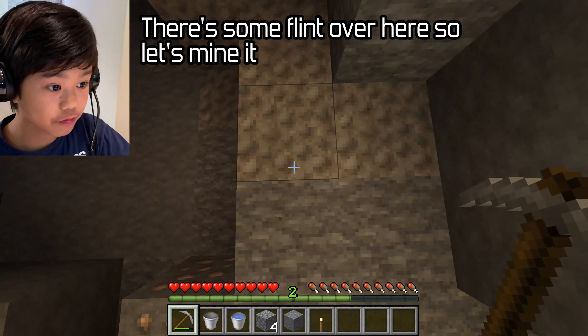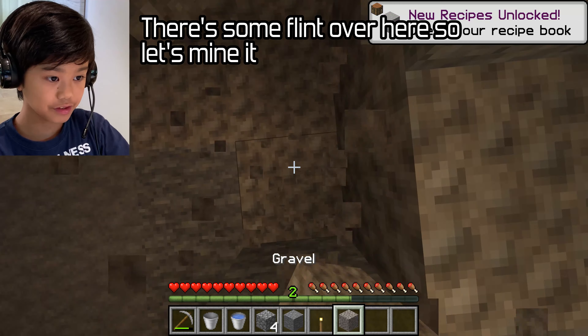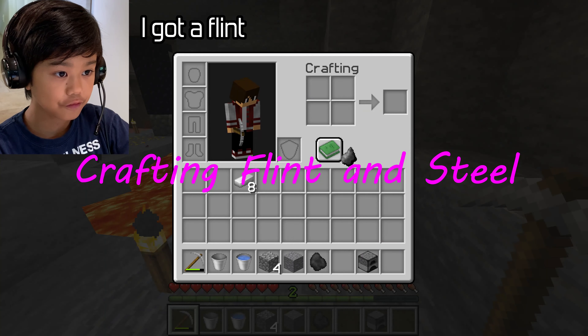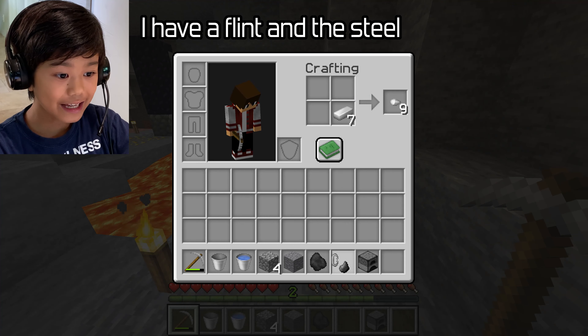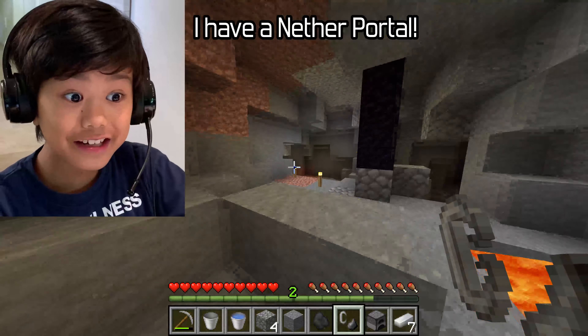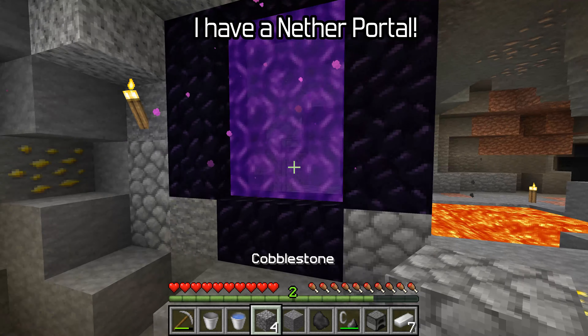There's some flint over here, so let's start mining it. Let's wait until we get a flint. Okay, I got a flint — I can craft a flint and steel. I have a flint and steel now. That's awesome. It is my path to going to the nether. Let's place it. I have a nether portal!